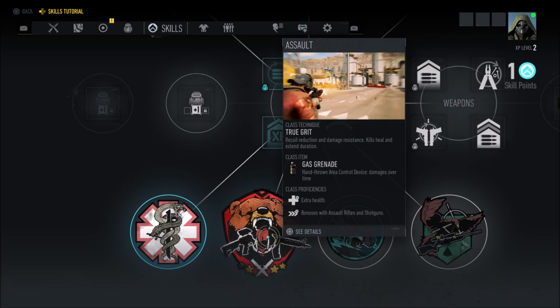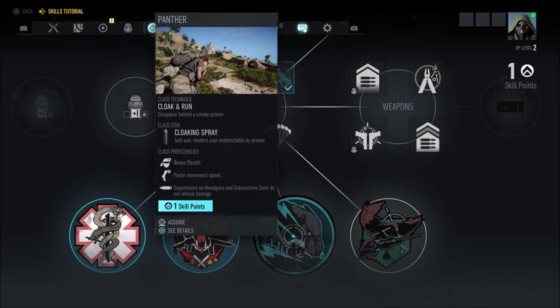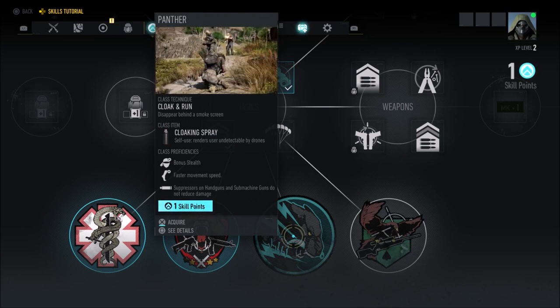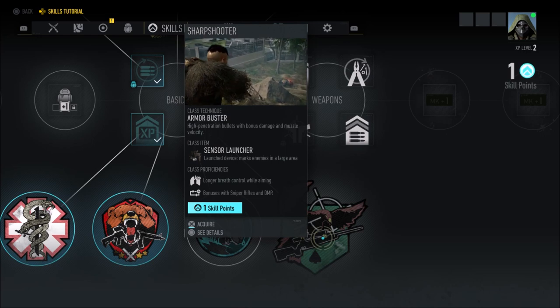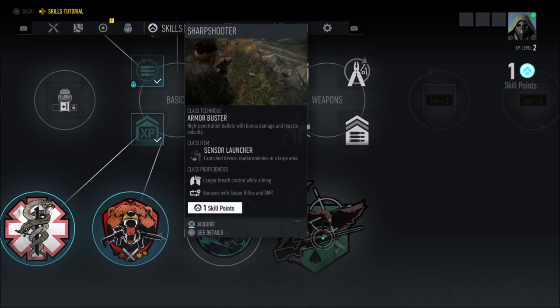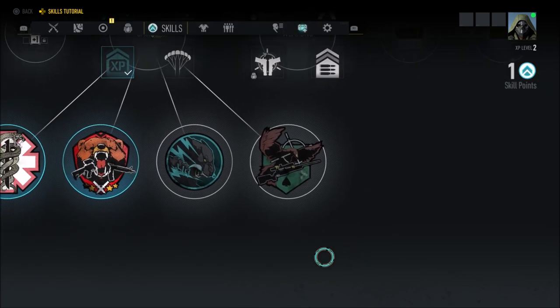Panther is next. Your class technique is Cloak and Run — you disappear behind a smoke screen. The class item is a cloaking spray; self-use renders you undetectable by drones. Class proficiencies are bonus stealth, faster movement speed, and suppressors on handguns and submachine guns do not reduce damage. Finally, Sharpshooter: class technique is Armor Bursar — high penetration bullets with bonus damage and muzzle velocity. The class item is a sensor launcher that marks enemies in a large area. Class proficiencies include longer breath control while aiming and bonuses with sniper rifles and DMRs.